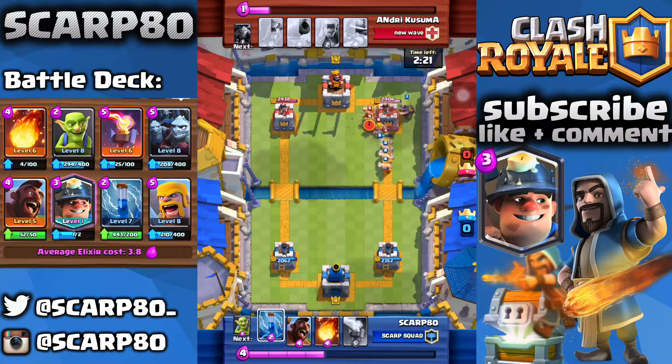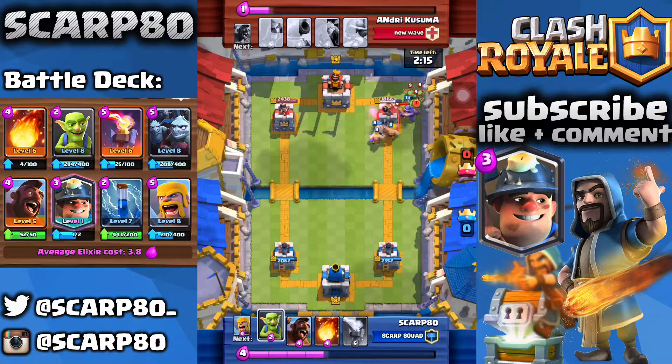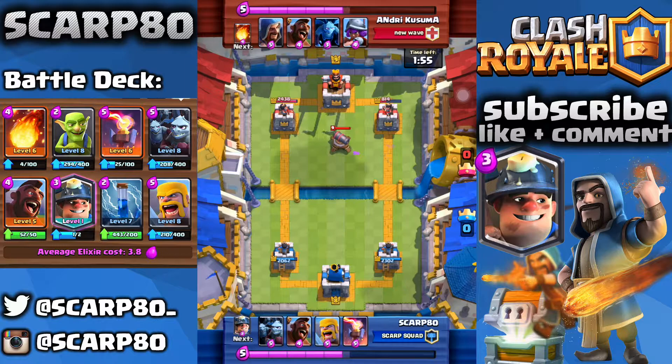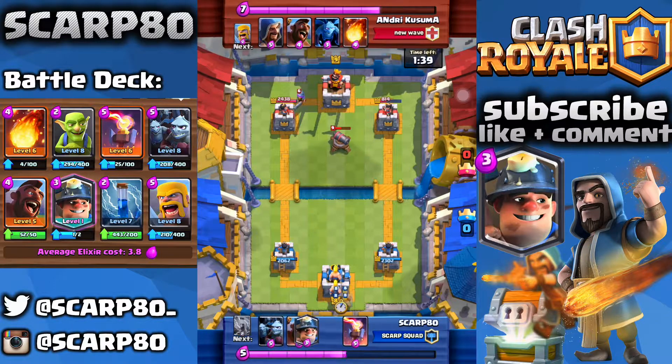Going to go with a Miner right there. I don't think I should have done this play, but it was still pretty good. We're going to Fireball and that is going to be some great value. We got a lot of damage thanks to those Barbarians, but sadly we were not able to take down those Spirit Goblins. The reason why I'm defending a couple of Spirit Goblins is that with this deck, sometimes matches come down to hundreds of hit points. If you leave some Spirit Goblins alone, they could do around 300 or 400 damage to your tower, and that makes a huge difference towards the end of the match.